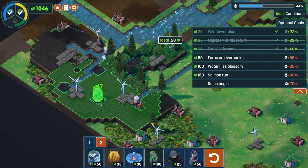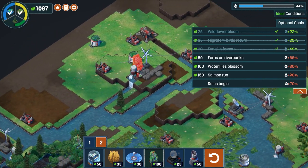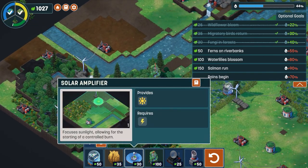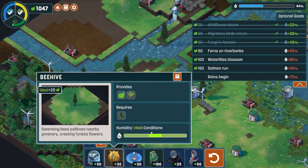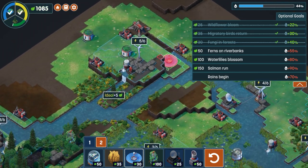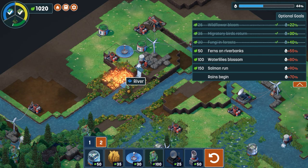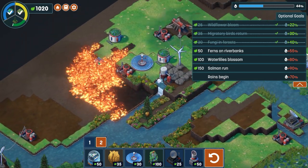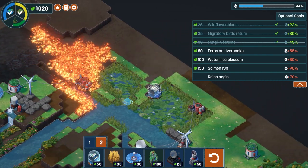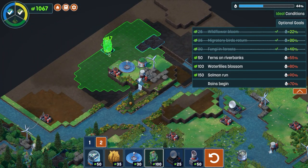I don't think we're going to get all the forest required in one go on this scorched ground — the arboretums need to be on scorched ground. We can change that by burning more. I'll activate the fire tool here — it's going to burn this bit, keep this wetland area, spread around, and hopefully stop at the wetlands. The fire has not burned the wetlands — excellent.